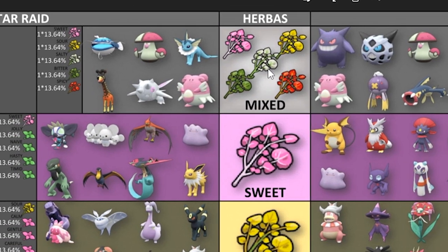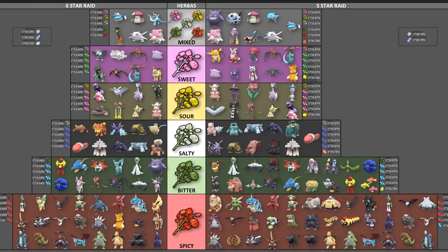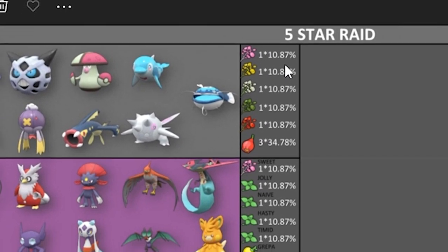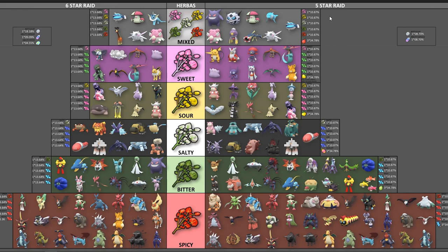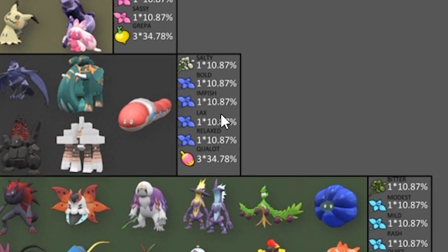For example, if we go here for the mixed kinds, there's a 13.64% chance of getting a Herba Mystica for defeating one of these in a 6-star Raid. A 13% chance — that is not a very high chance, like maybe one out of eight. And it gets even worse in 5-star Raids where that number becomes 10.87%, which is almost 11%, probably more like a one out of nine chance. All 5-star Raids have a 10.87% chance of dropping their Herba Mystica.